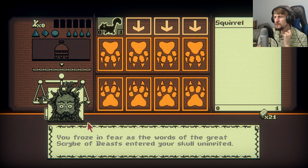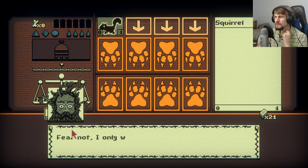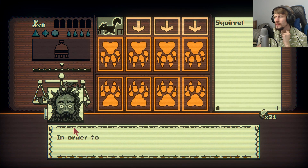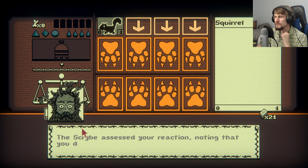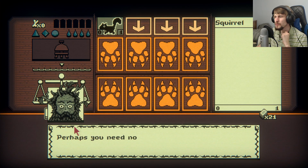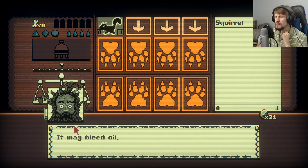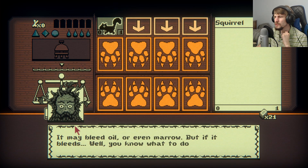Wasn't expecting this. You froze in fear as the words of the great Scribe of Beasts entered your skull uninvited. Fear not — I only wish to explain to you the deck that you selected. In order to play my cards, sacrifices must be made. The scribe noted that you did not seem surprised. Perhaps you need no lesson, but remember that almost anything can be sacrificed — it may bleed oil, or even marrow, but if it bleeds, well, you know what to do.